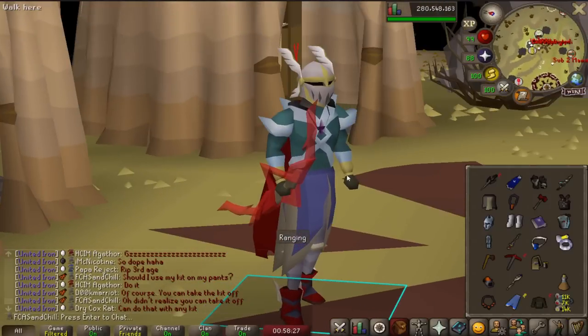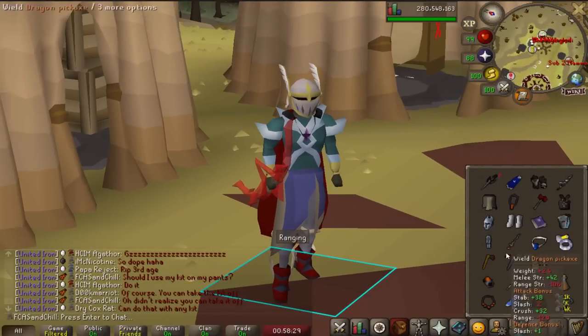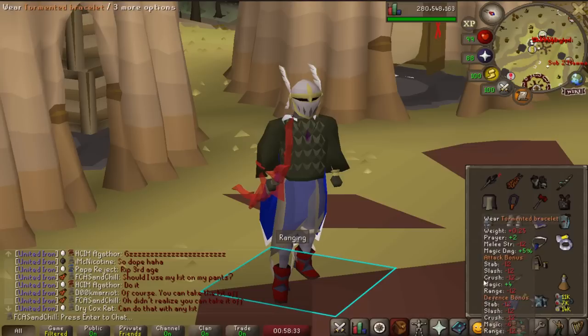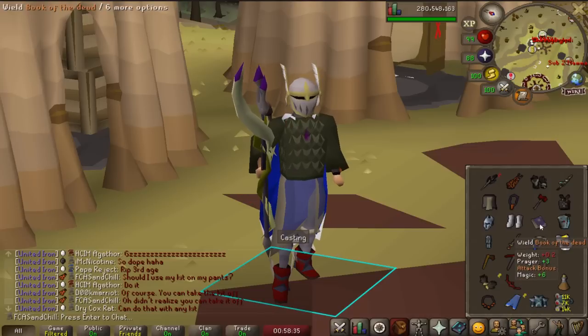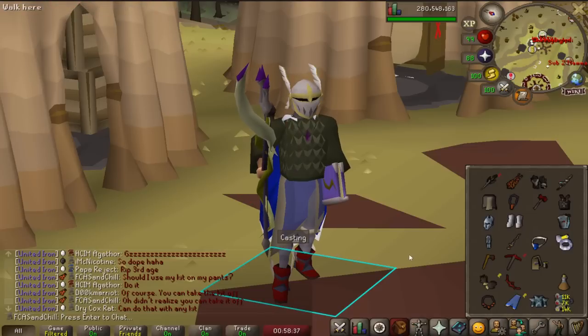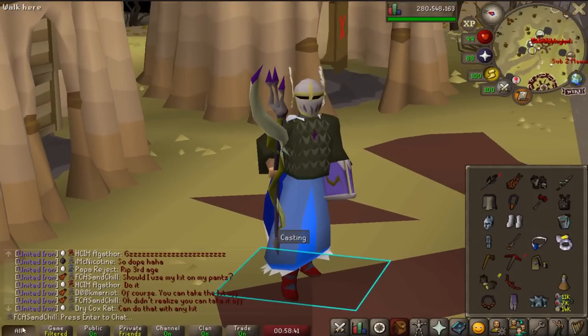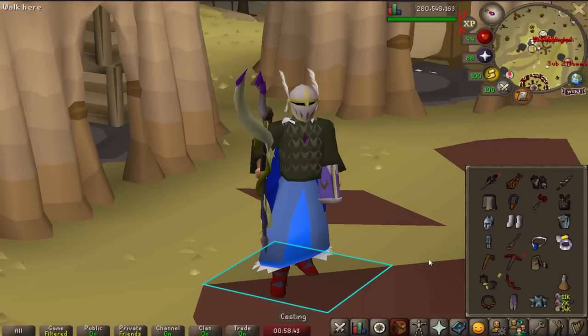That's it for my 100 kills. Here I am wearing my new Ancestral gear with the Twisted Kit applied — that looks really nice. Got some fashion scape going on with my mage gear.